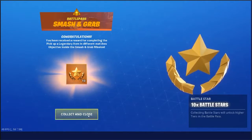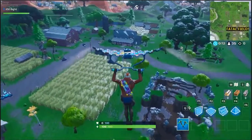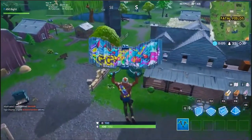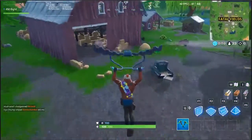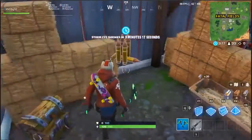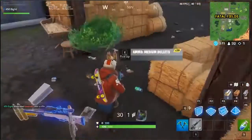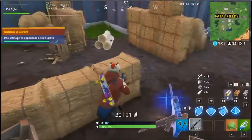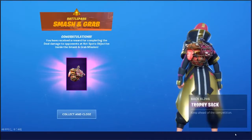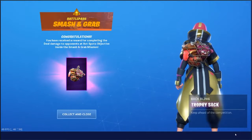I need about 70 more damage. Normally Fatal Fields — that's like a bunch of people going towards it. Looks like I landed a bit too late, I guess. Damn, okay. That's got to be like the best luck I've had with that. And done — 200 damage. There we go, we've got the trophy stack because we completed all of the Smash and Grab challenges.